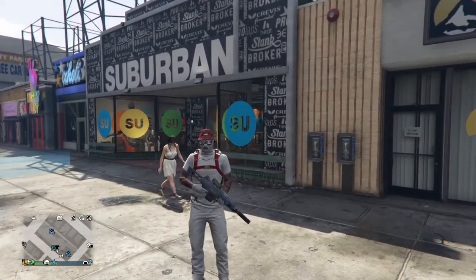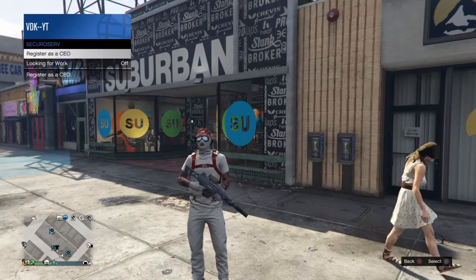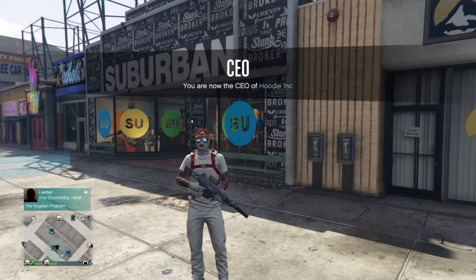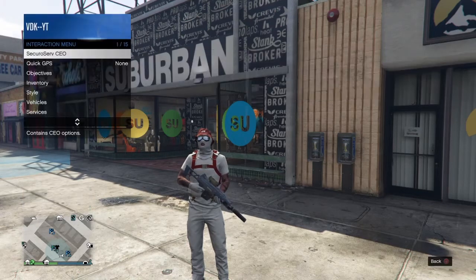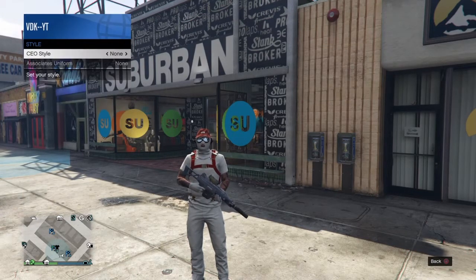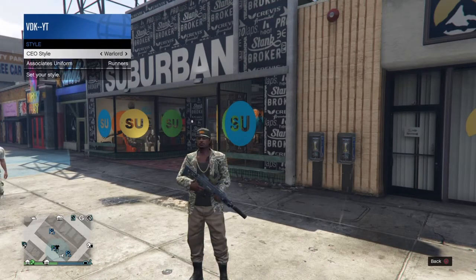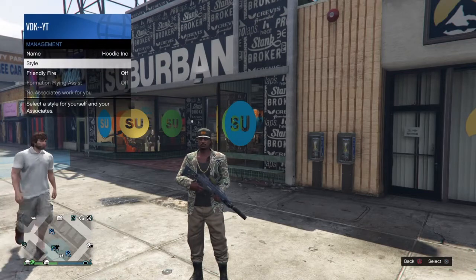You can come to this suburban right here, or you can use any other store — it really doesn't matter. First thing I need for you to do is register as a CEO. Once you do that, go to CEO, go to management, go to your styles, and find the Warlord CEO outfit.